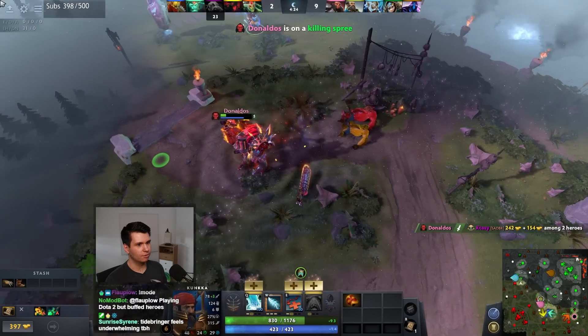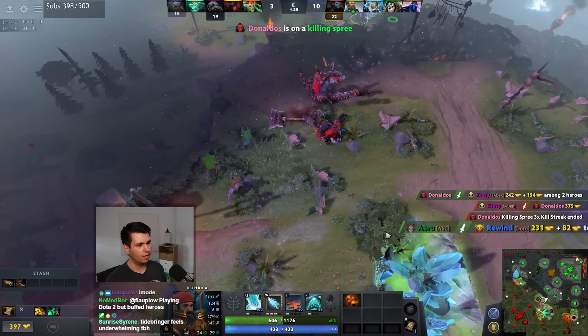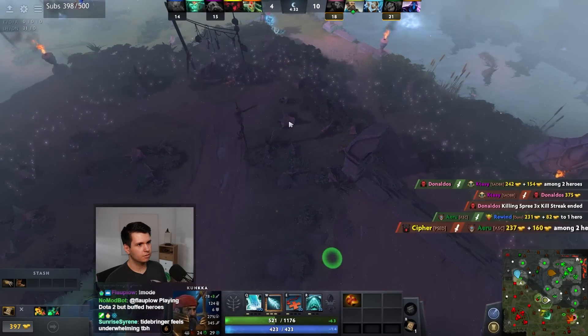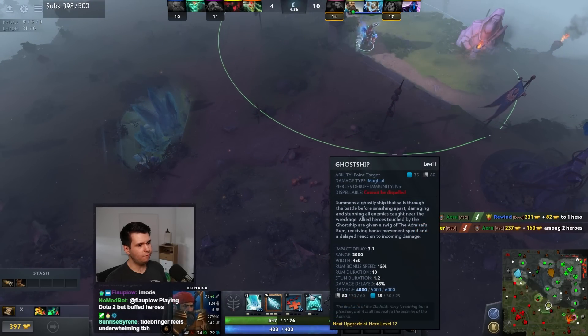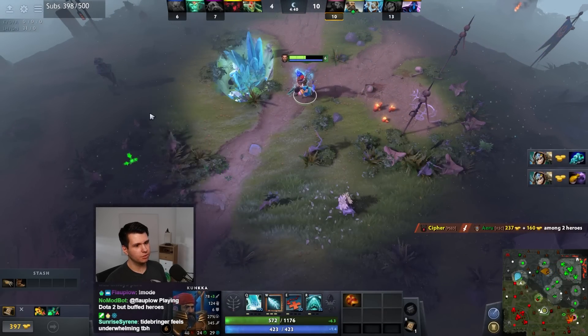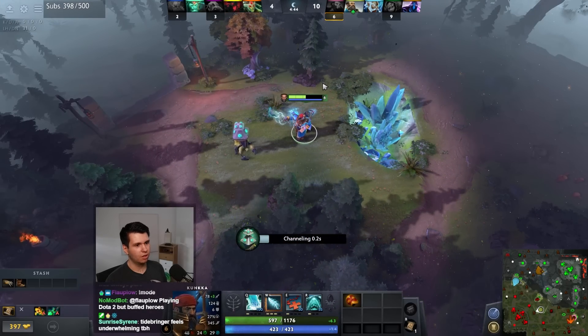Oh, Axe goes down - we have Boat now. I wonder how good the boat is. It does do 4,000 damage so the damage output should be there, but I'm worried it's gonna be like super slow or something.